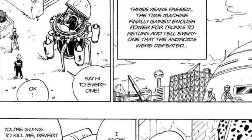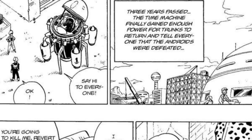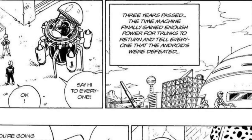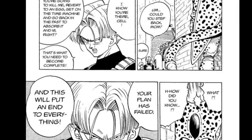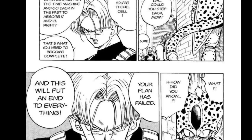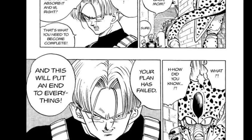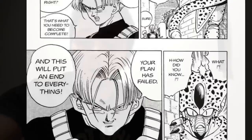Three years later, the time machine finally got enough power for Trunks to go back to the present timeline and tell everybody he killed the androids. But at that time, Cell was born and ready to go, and he found out that the androids were no longer around. So he planned to ambush Trunks before he went back to the past, kill him, take the time machine — already set to go back to the present — revert to an egg, jump in it, and go back to absorb the androids. But this Cell's plan failed.